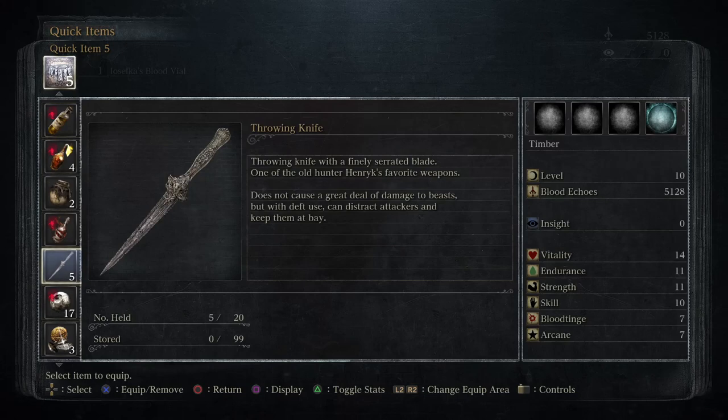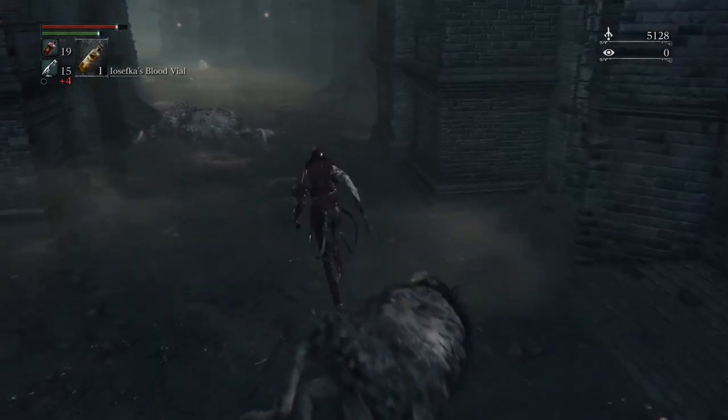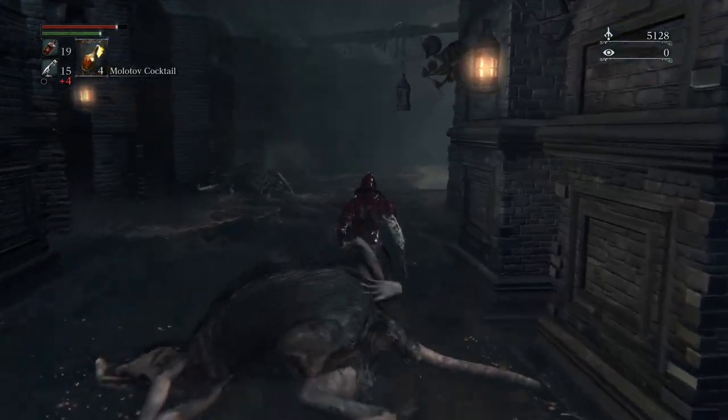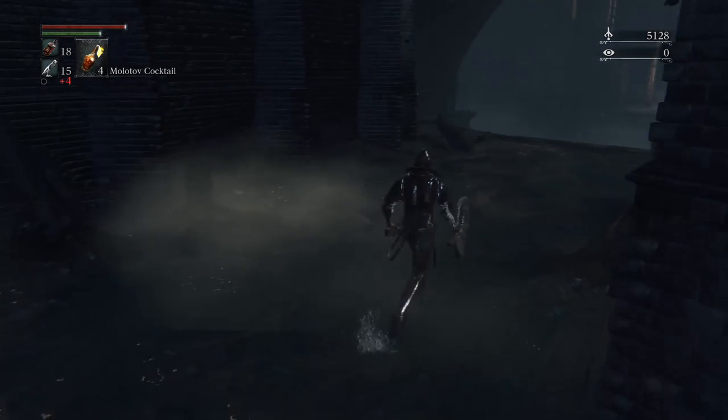Throwing knife with a finely serrated blade — one of old Henrik's favorite weapons. Love Henrik. We got our first lore bit about Henrik. Does not cause a great deal of damage to beasts, but with deft use, can distract attackers and keep them at bay. There's a beast. Let's lure him out.